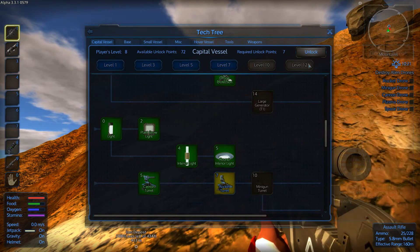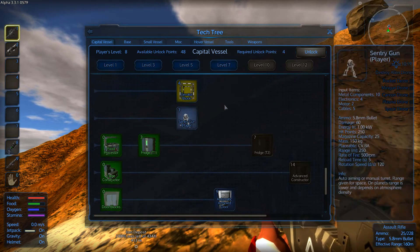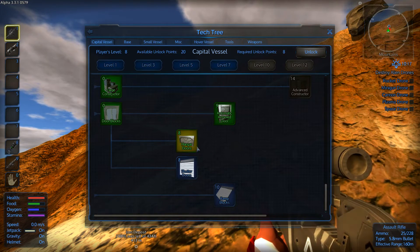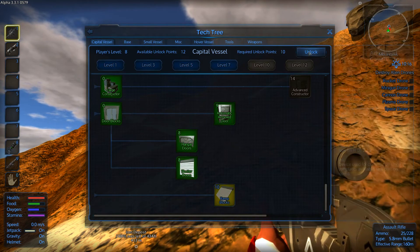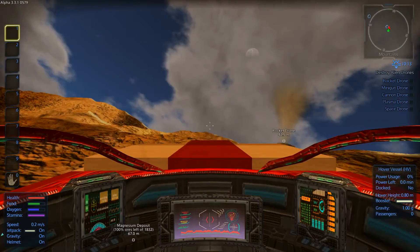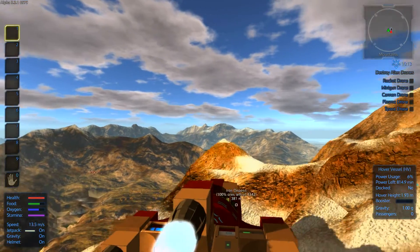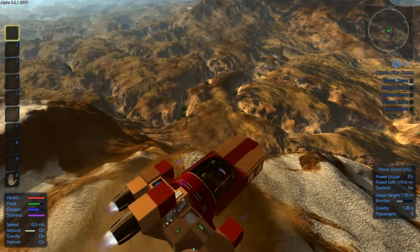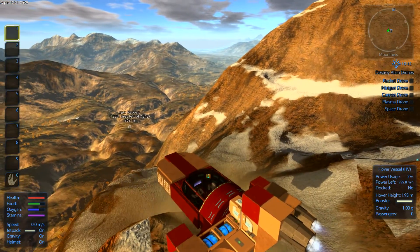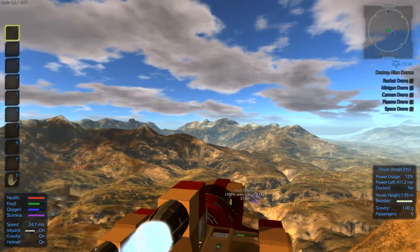Let's see what we can unlock — a generator, that'll be cool. Offline protection, oh that'll be useful. Interior lights, rockets, thrusters, directional light, gear, sentry gun. This game is not really fast-paced so it will take some time to get everything up and running — like your base, or a capital vessel. I don't see any drone bases — nope. We're kind of close to this location which I'd like to visit.